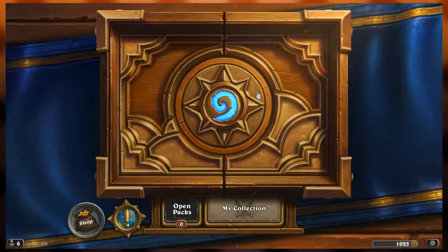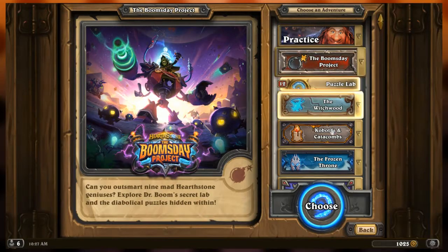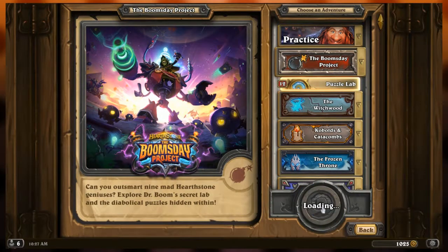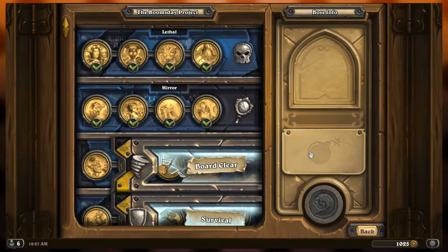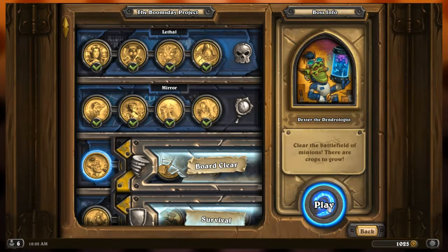It's Dr. Boom's Boomsday Project. We're going to do more of the single-player aspect — the Puzzle Lab. We've already completed two wings: Lethal and Mirror. Now it's time to move on to the next wing: Board Clear. It sounds like we want to empty the board completely. I can already see a lot of death rattles, minions being played — I could see Dreadsteed coming into play. Let's hop right in.